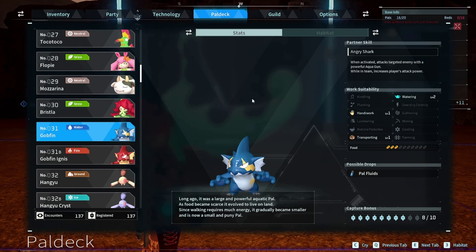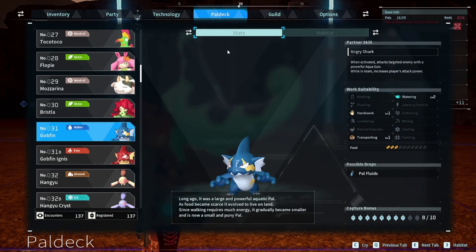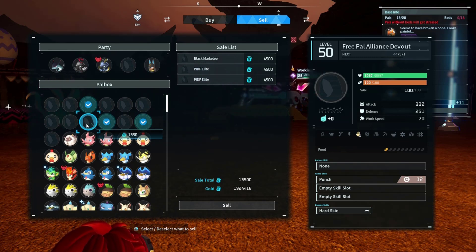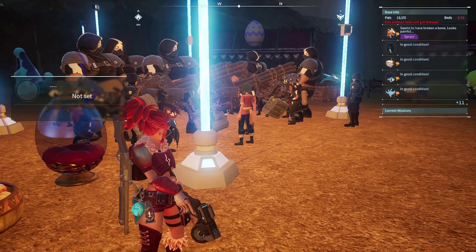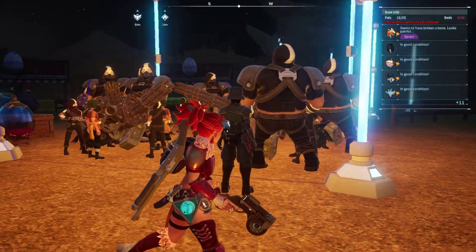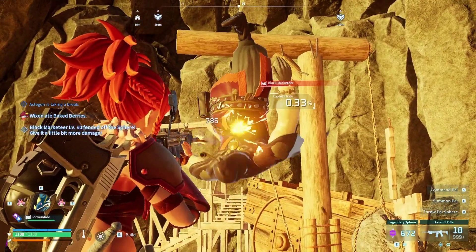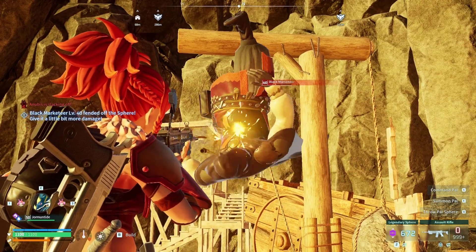An interesting pattern is that different variants of pals have different sale values — even if they might be harder to obtain, they could sell for less, like with those Gobfins. The PIDF soldiers, Black Marketeers, and Syndicate Elites do sell for a lot at 4,500. Considering they are mostly useless besides a Black Marketeer, you could be tempted to offload them, but catching them is so difficult that they aren't a real money-making strategy. If you are already doing Black Marketeer farming though, might as well sell the ones you catch.